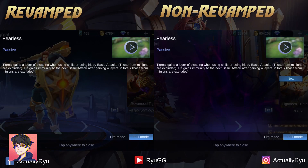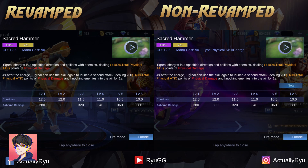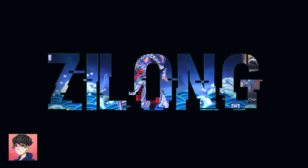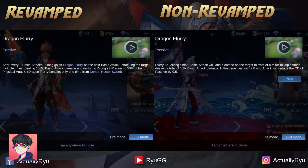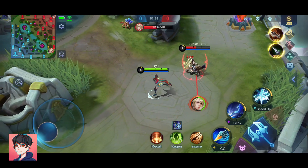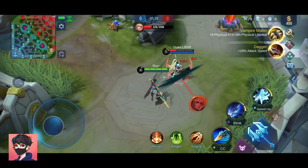As of the time of recording this video, there are no changes for Tigreal's revamped version in the advanced server, so I'm not going to cover him for now. Now Zilong — the first hero I solo climbed to Grandmaster with 2 years ago. His passive, Dragon Flurry, changed a bit. Before, every 6 seconds he would get Dragon Flurry, the multiple spear attack, but now in the revamped version instead of 6 seconds, it will trigger every 3 basic attacks — so it's a small buff for him.